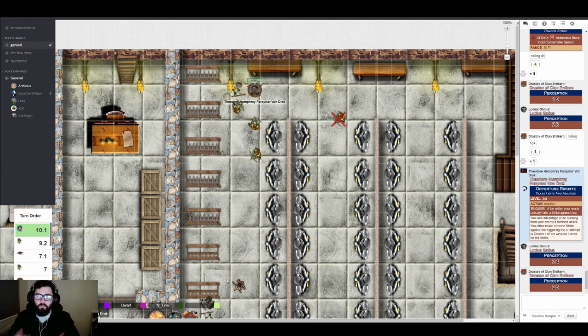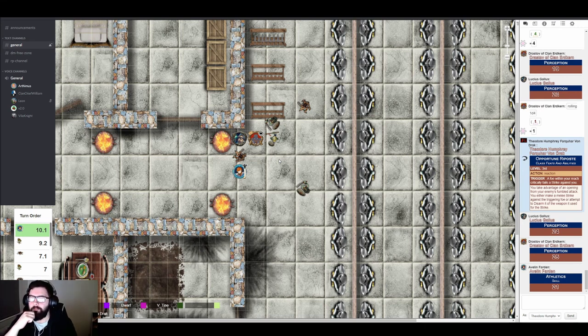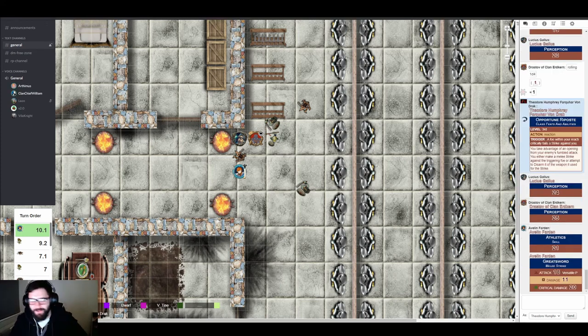Avalyn moves and attempts to shove an enemy into the fire with an athletics check. She doesn't roll well enough — the enemy digs his heels in, slowly being pushed back toward the fire but barely managing to push her off. She still has an action. 'When in doubt, greatsword it out,' she declares, making a sword attack and hoping an 18 hits.